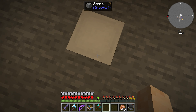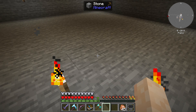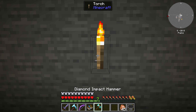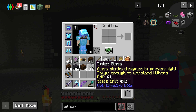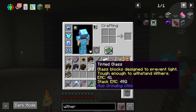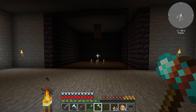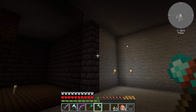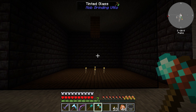Next I want to work on the nether skeleton farm. All right, I got that cleared out — step one. We are using tinted glass, which is different than the glass we're using upstairs. This glass is strong enough to withstand withers, which means we can build a whole wither killing area surrounded by it.